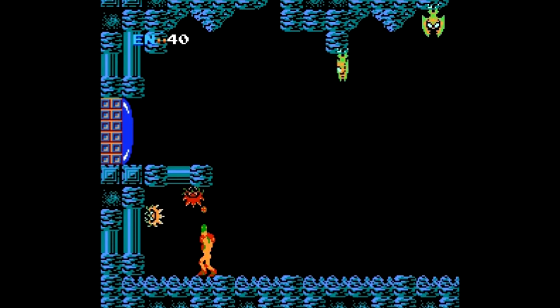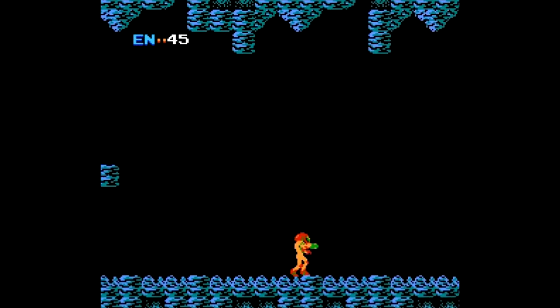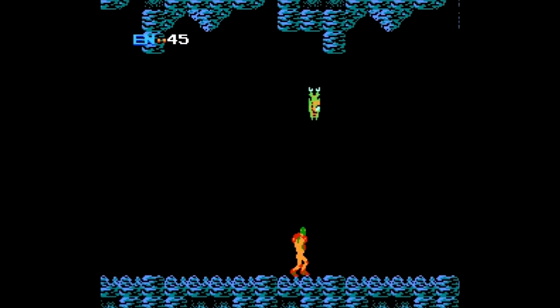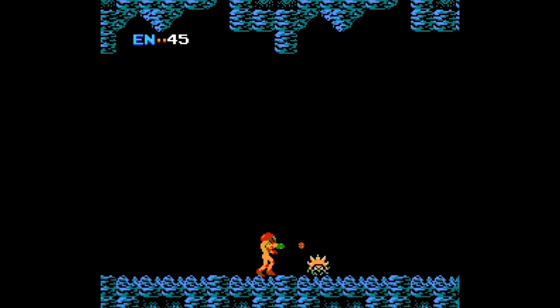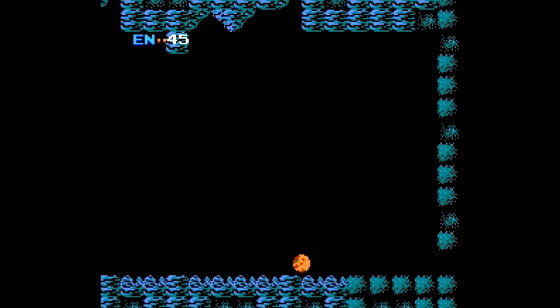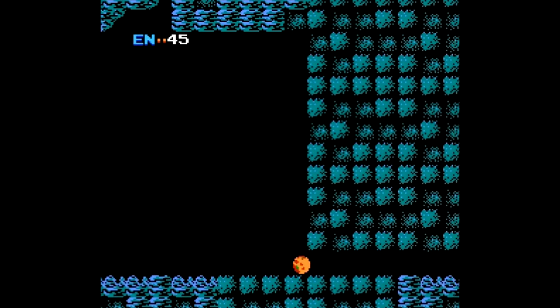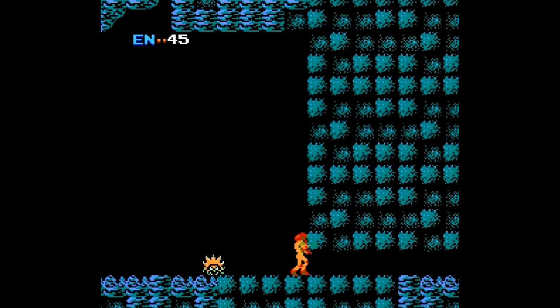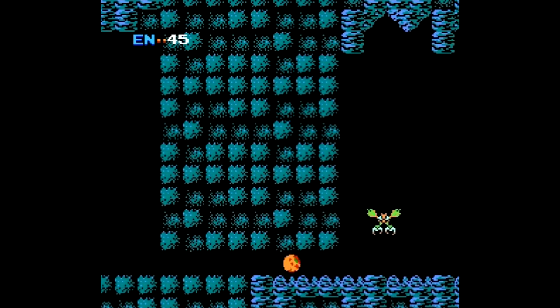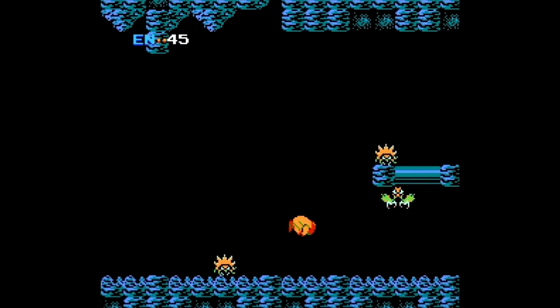When we get hit they take off — I believe eight energy, it's either seven or eight, I'm pretty sure it's eight. So make sure you get at least one ball for every time you get hit and things will work out well. You can't hit those guys on the ground just yet because I can't attack like that at all. Here is the spot where you would have stopped if you didn't get the morph ball upgrade.